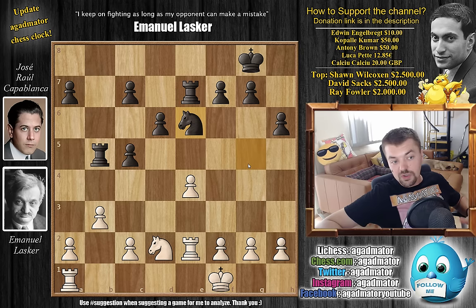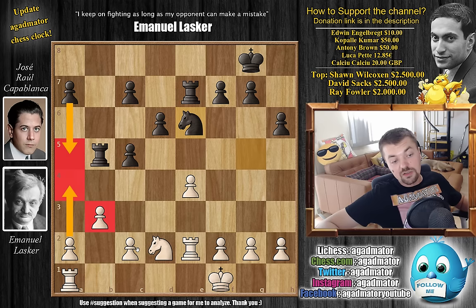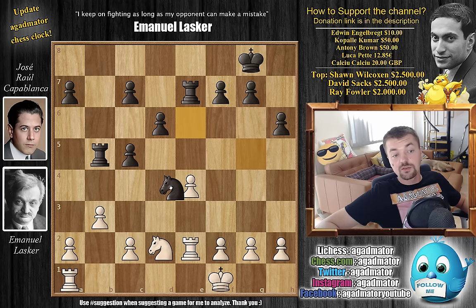Capablanca says this was a very important maneuver getting the knight over here, and one of the reasons he decided to trade queens the way he did - because now he wants to force Lasker to play c3. Without Lasker playing c3, it would be very hard for Capablanca to do any damage, because the b-pawn and the knight are controlling the c4 square. So if Lasker is unable to push c4 and unable to break on the queenside with the a-pawn, Capablanca will have a very hard game. He wants Lasker to play c3, because at some point Capablanca will push a5, and if Lasker pushes a4, the b3 pawn will have to be defended by a piece rather than a pawn, allowing Capablanca to stifle Lasker's activity. Lasker, of course, doesn't want to allow knight to d4, so he plays c3.